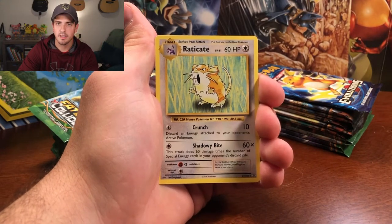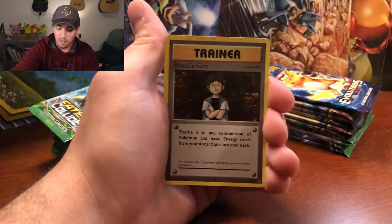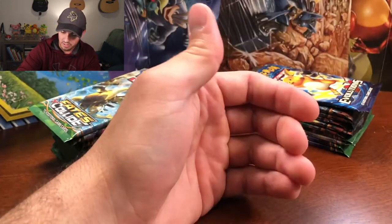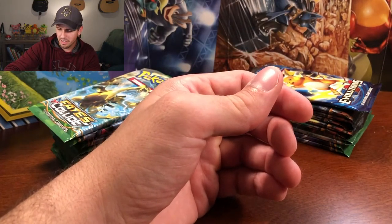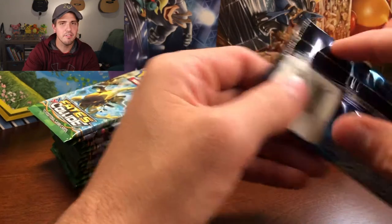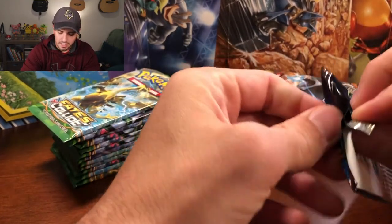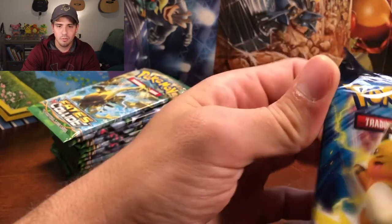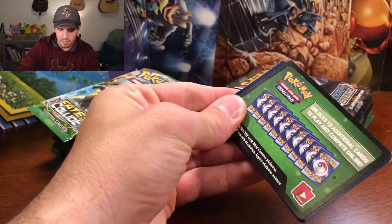Are you kidding me? Non-holographic and everything. Wow. Slowbro Spirit Link, Brock's Grit, Haunter. That kind of just put a damper in my day. I don't know how many times I've said it, how many videos — I despise Raticate. I always pull him in these Evolutions packs. Come on, Pokegods. What did I do? Is it because I complain about Raticate all the time? I'll embrace the Raticate.